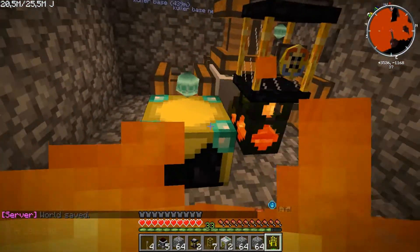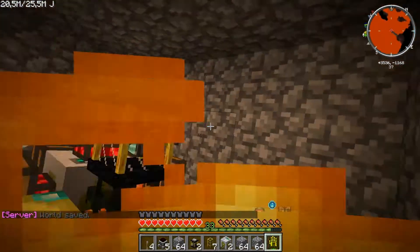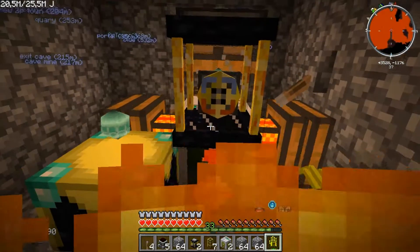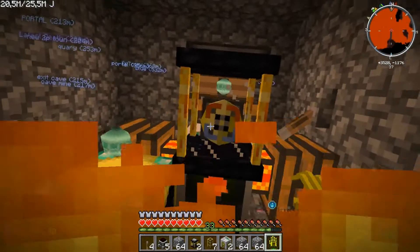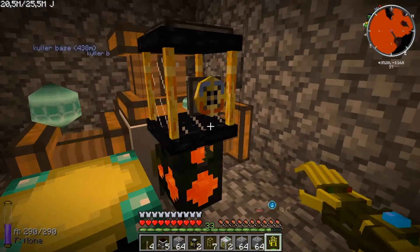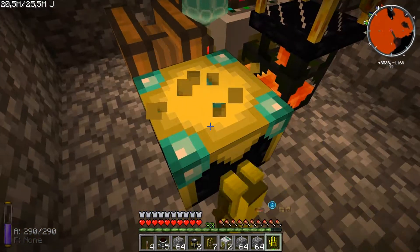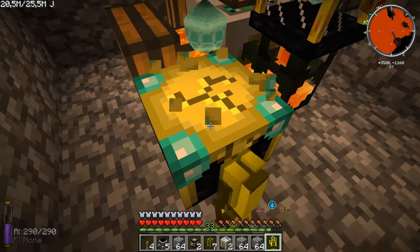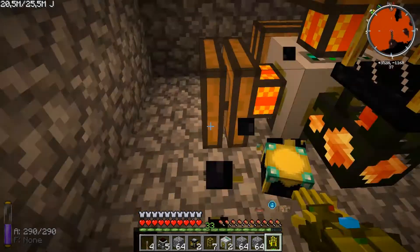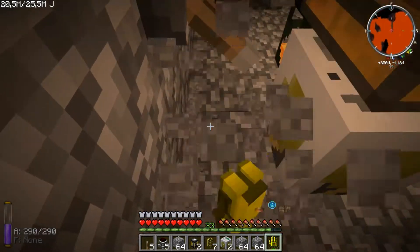Let's try relocating it. If you know what this little thing does — it's for rotating — comment in the section below, because I don't know what it does. We're just going to relocate to another place and use our magmatic engines on it instead of this redstone setup.